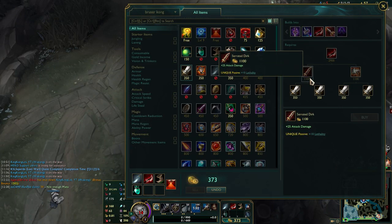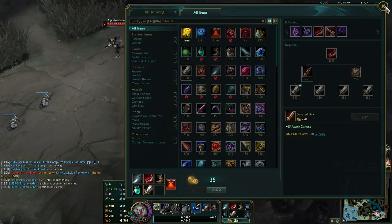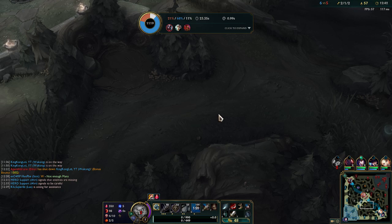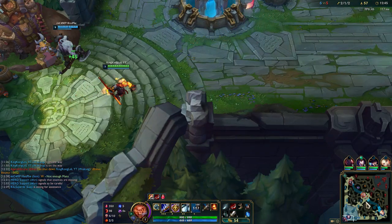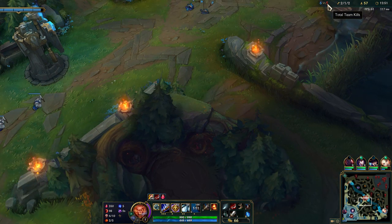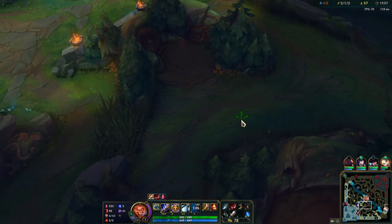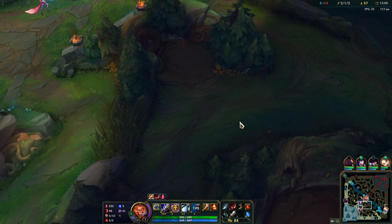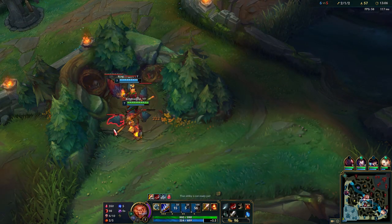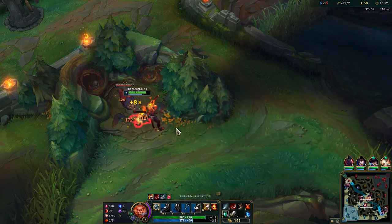We got the Dustblade! Now we're going to buy another Long Sword. Once we get the Ghostblade we'll be in good shape. This game is not looking too bad — we have 6 team kills, enemy team has 5, so teams are roughly equal. I don't need a stomp and I don't need a surrender. Now with Dustblade you'll see how much damage I'll be doing.